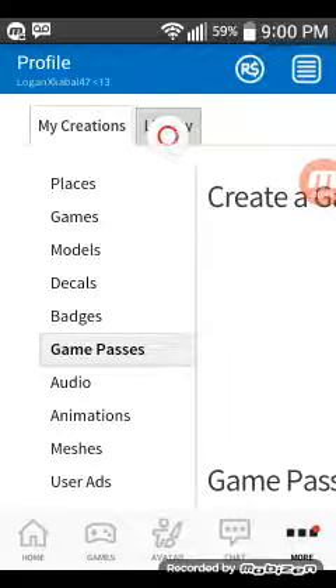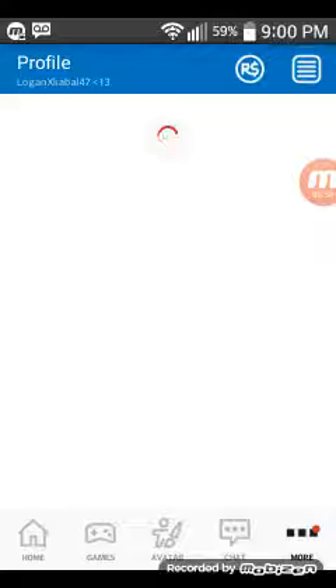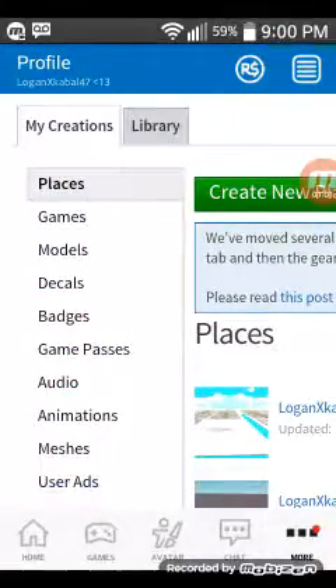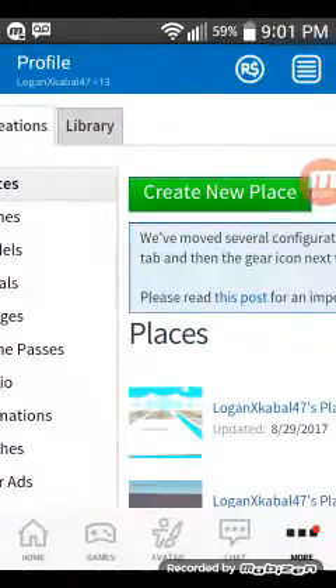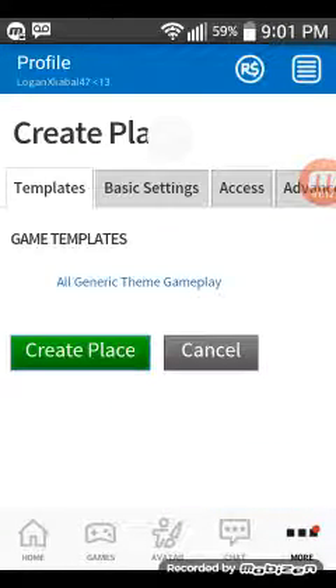So you can press any — just press 'Places'. Press 'Places'. And you can make your very own new world. So what you're gonna do is press 'Create New' — you gotta press 'Create New Place'.